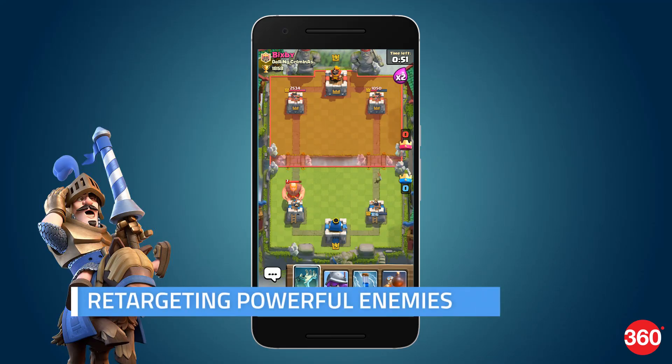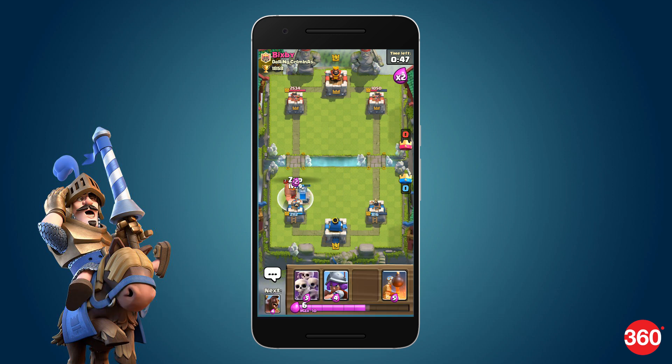Similar to distraction is retargeting. High elixir troops like the giant, lava hound, ice golem, and the royal giant engage only with structures. To distract them, use building cards like a bomber tower, cannon, or even a low elixir card like the tombstone.